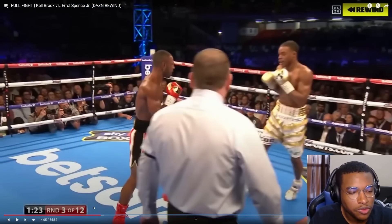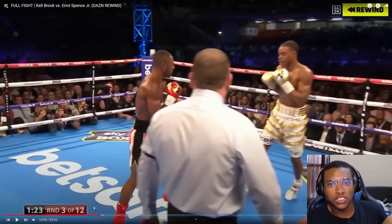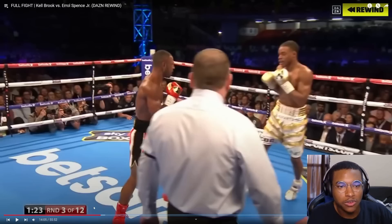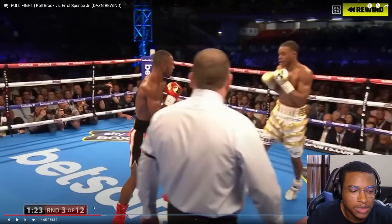Instead of coming forward with just the sword, he comes forward with a sword and shield — meaning he's coming forward protected behind his attack. A lot of times when he's ducking down, he's also throwing a left underneath to attack the body at the same time, kind of like a Spartan: they have the shield and the spear, protecting themselves while attacking at the same time.